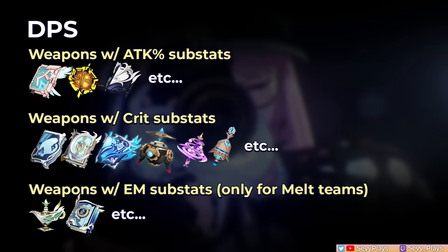For DPS weapons, look for those with attack percent or crit substats that offer relevant damage bonuses, while EM weapons should only be used in melt teams. 5-star weapons or the 4-star Widsith will be her general top options. Be mindful of the damage bonus type — weapons buffing normal or charged attack damage require adapting her playstyle to take advantage, while elemental damage bonuses are more flexible in buffing all her damage sources.